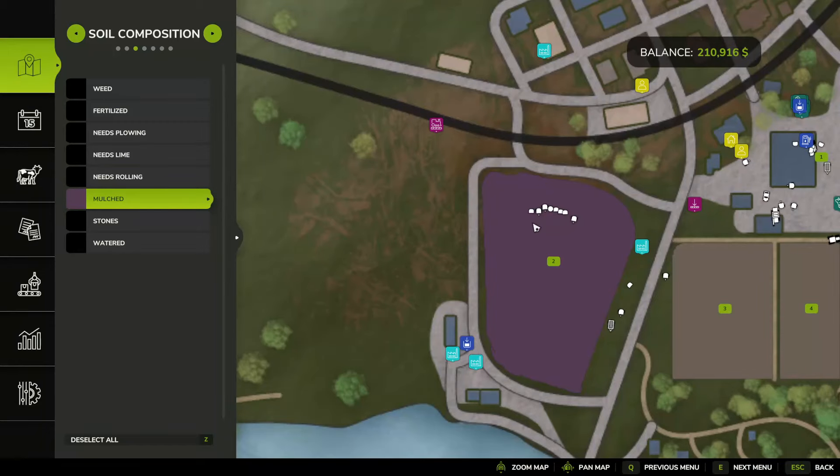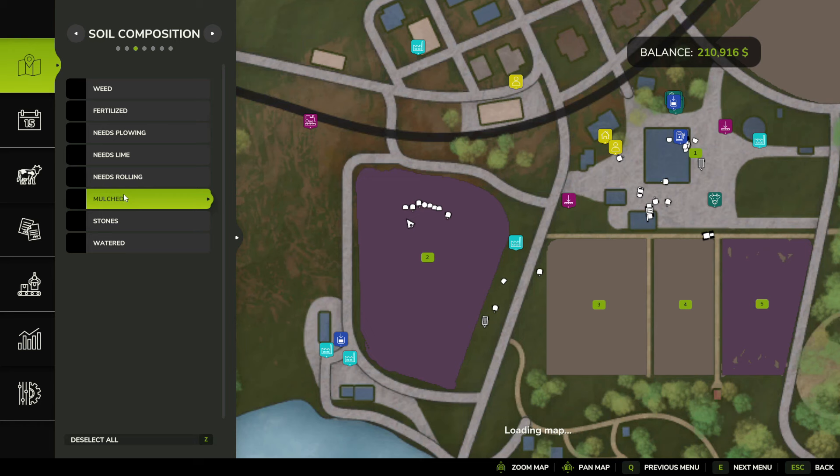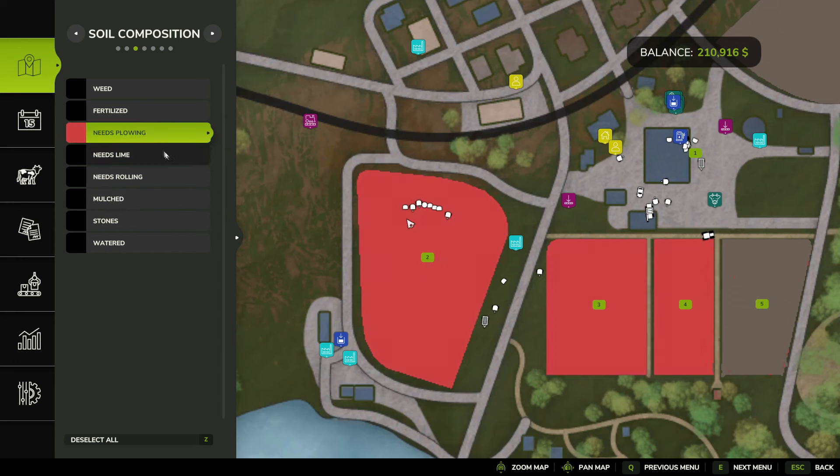Everything is all mulched up. As you can see, it will all be purple. Now we can go ahead and get rid of that. So now we probably need to plow. We can see that it's red — needs to be plowed — and it also needs to be limed, but I like to start with plowing first.